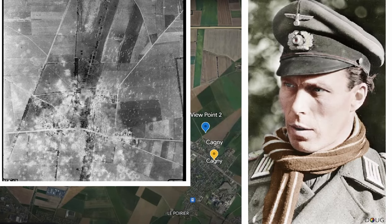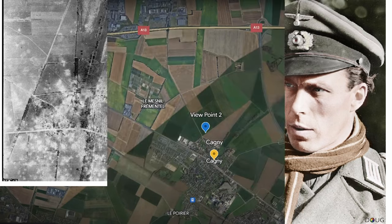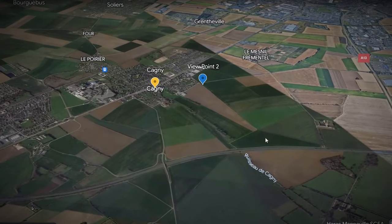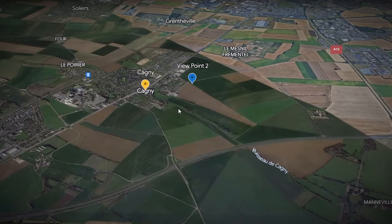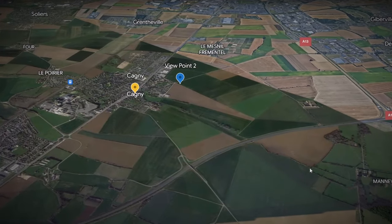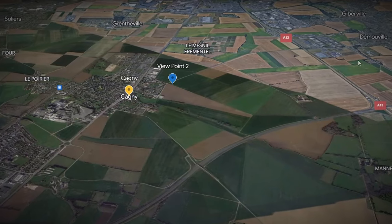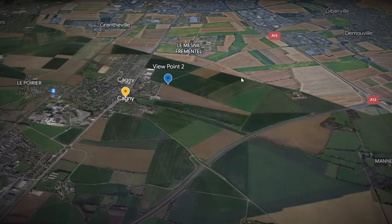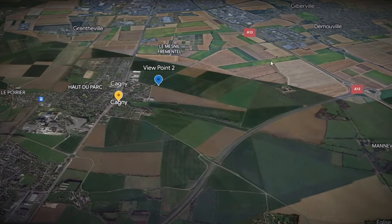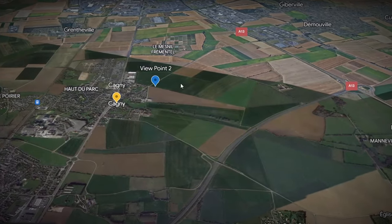There is an infamous story here concerning Major Hans von Luck. He organised the defence from this position. Major von Luck is a very competent and engaging commander, and there is a controversial story associated with him which I'll leave for another video. This is that same tree line with excellent views of the Allies' advance, which was from right to left. The Fife and Forfar Yeomanry were advancing right here on that morning when their C Squadron was virtually wiped out by anti-tank guns from this wood line and from the villages.